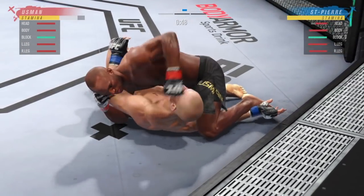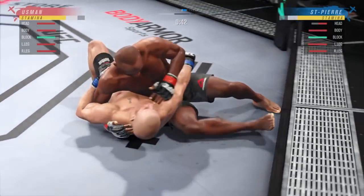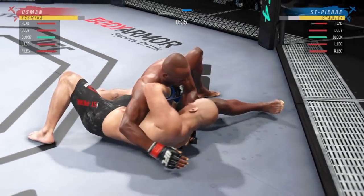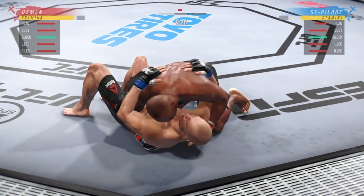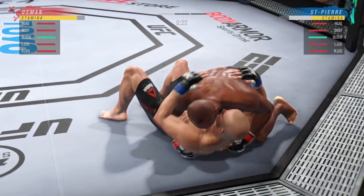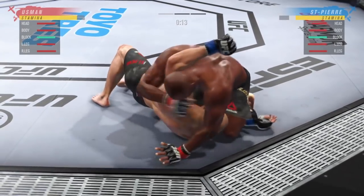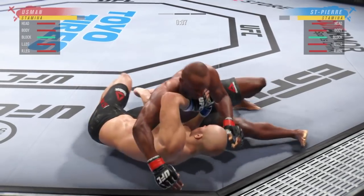They tuned the stamina and damage on the backdrop takedown — you know how people jump on your back and you slam down to a back-sitting position. They also fixed the bug where headlock stamina drain was excessive. Standing guillotine stamina drain has been a problem since day one, so it's good to see that fixed.